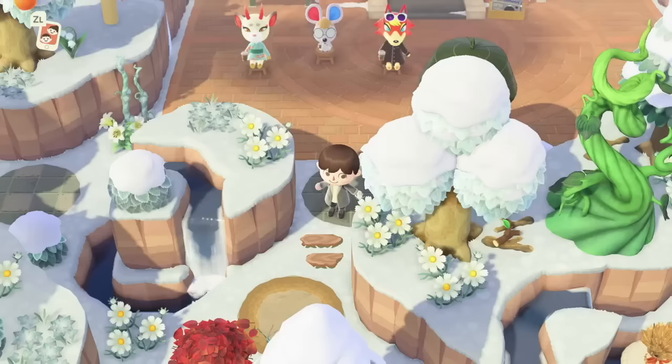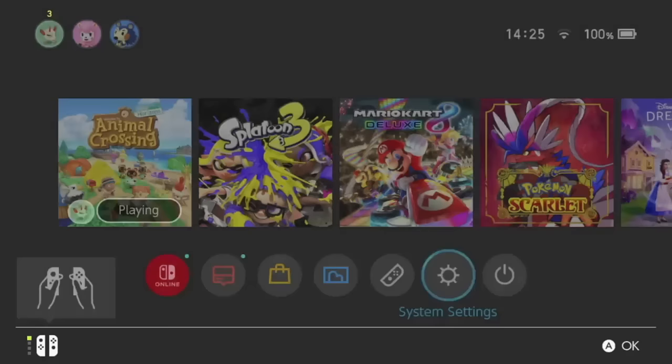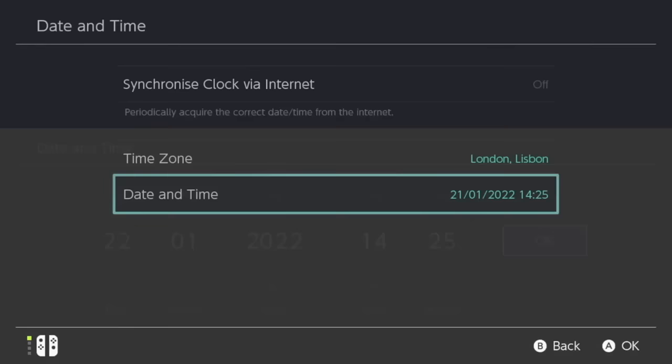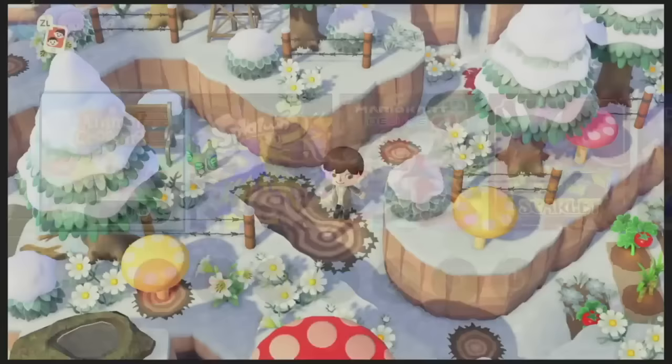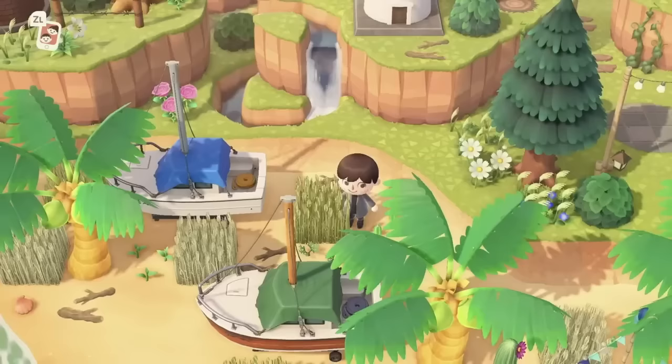Turnips go bad if you time travel. This is one of the main consequences of time traveling in Animal Crossing New Horizons. The game doesn't want you manipulating the stalk market, so if you time travel backwards your turnips will go bad. Of course if you time travel past your expiry date they'll definitely go rotten too, so keep that in mind before you waste tons of bells.